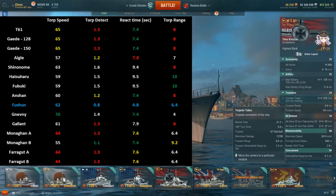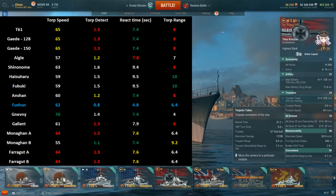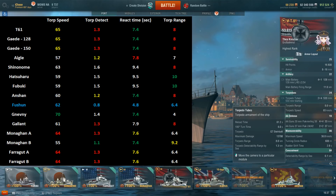In terms of torpedo range, 8 kilometers is really pretty usable. Yes, there are some that are better — 10 kilometers for the Japanese torpedo boats and 9.2 for the B-hull Monaghan — but 8-kilometer torpedoes are very, very good utility. Coupled with that speed and nice reaction time, and of course the reload time, you can become a very effective torpedo boat using the T61.